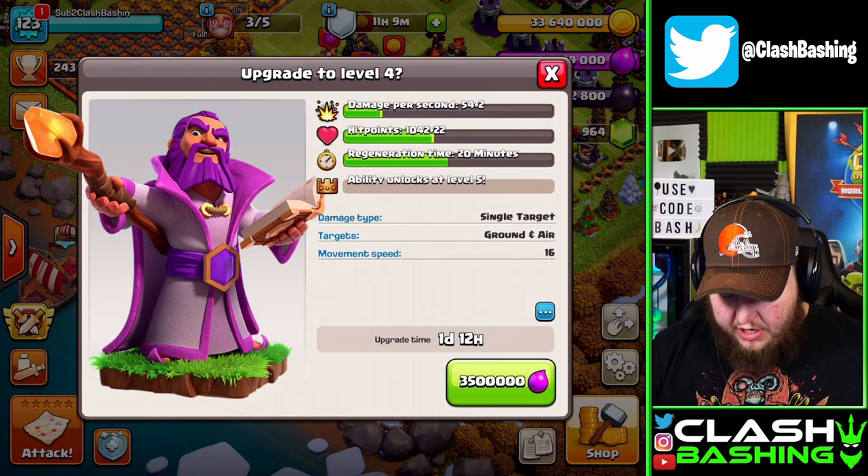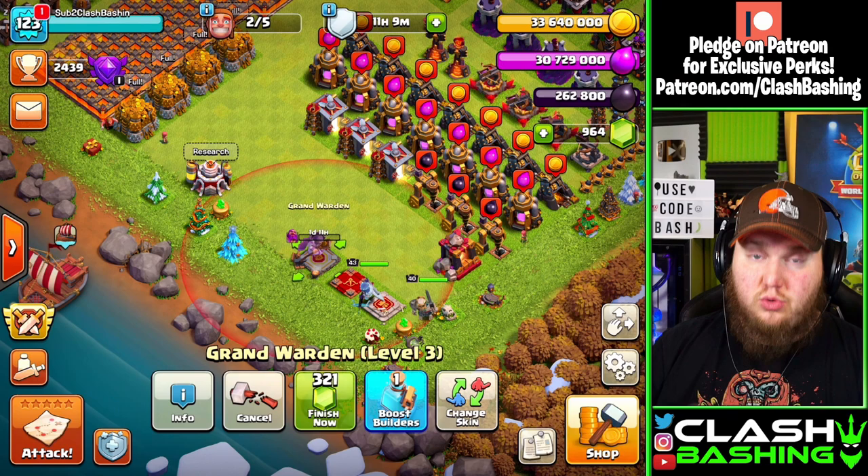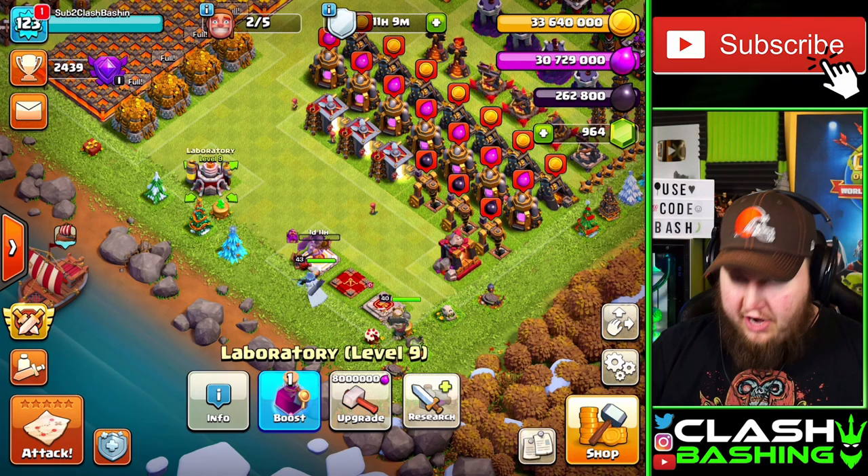We still have about 10-11 hours on our war clock, so I'm actually going to upgrade the warden to level 4 today. What we're going to do is pop builder potions at the end of the episode, so that'll be great.